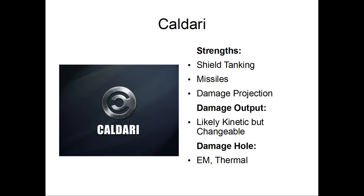In general, most Caldari ships with guns will go blasters in PvP — maybe 30% of the time you'll see rail guns, but that's much more common in fleet PvP. If you see rail guns, you're more than likely about to get blobbed because very few solo pilots will fit rail guns. For most Caldari ships, you're safe using EM or thermal as your damage against them. That's their damage hole.